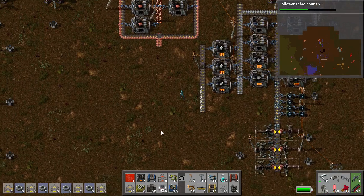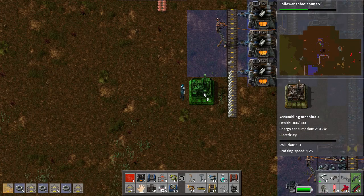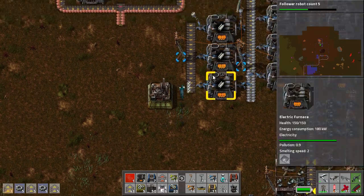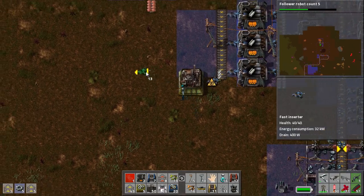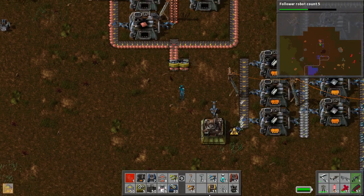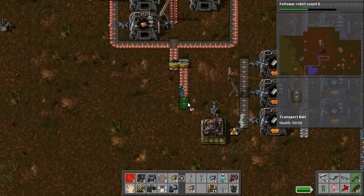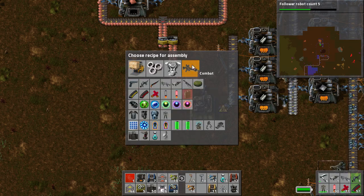Our piercing rounds requires a level three factory. So that's what we'll go with. And we'll get that splitter running. So this is going to be piercing rounds.